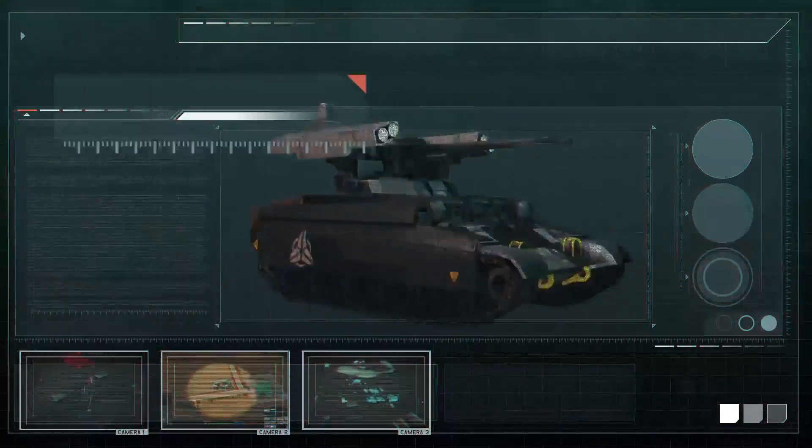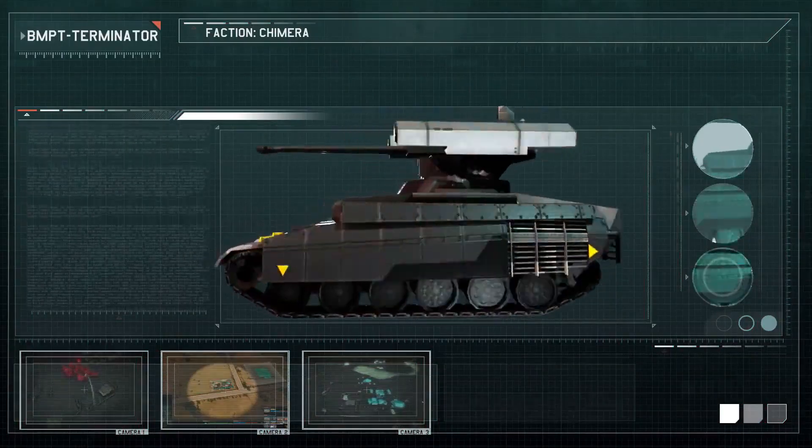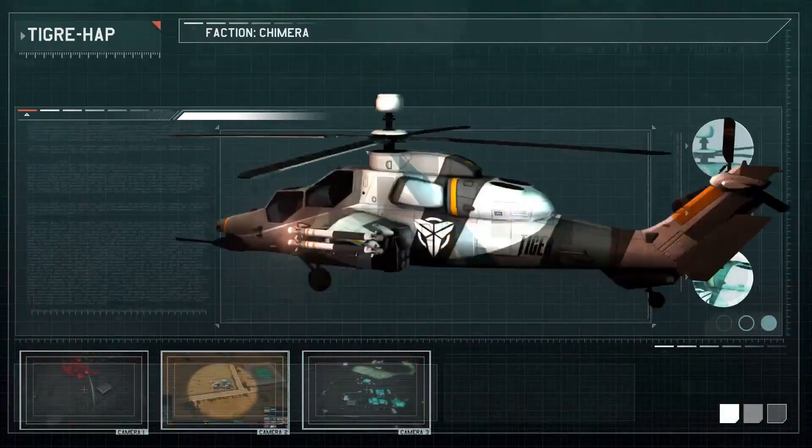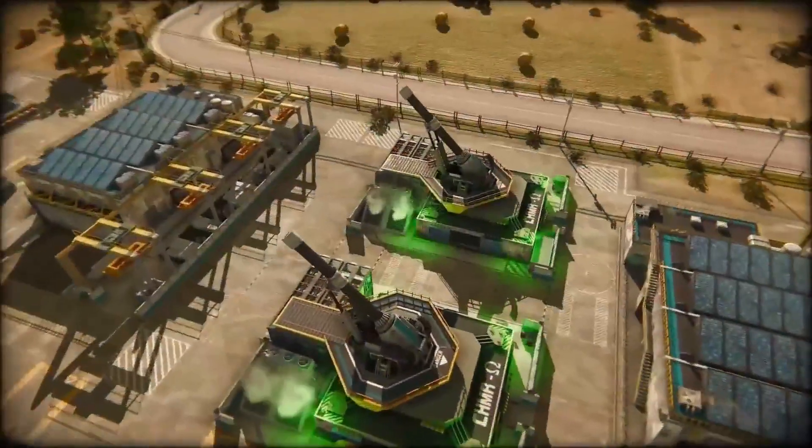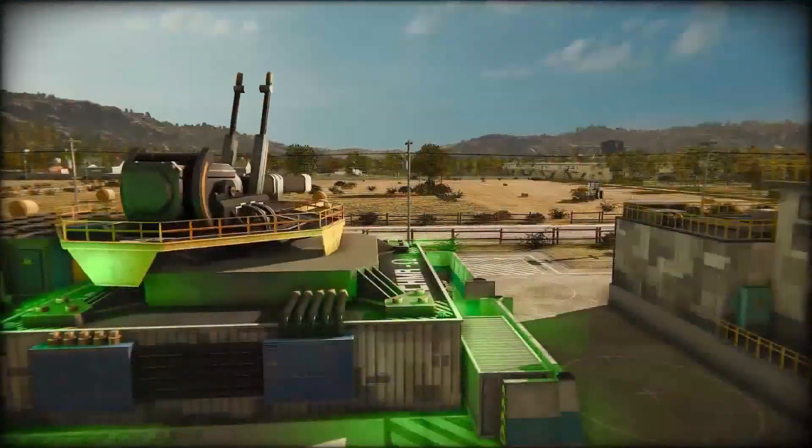Following the Sword or Shield pathways, a Chimera commander will select which branch to follow before eventually expanding into both — eventually gaining access to the Omega Blitzer, an HQ weapon capable of inflicting devastating bombardment anywhere on the map.